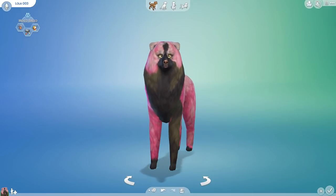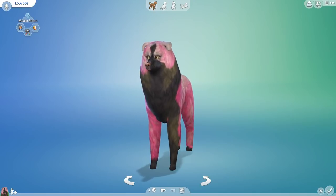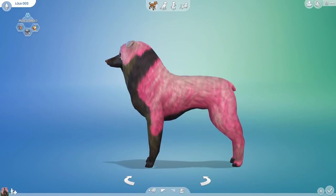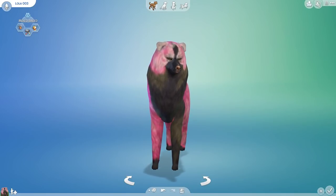Hello everyone and welcome back to The Sims 4 Cats and Dogs. We're back with another random genetic experiment challenge with our dogs to see if science has gone too far. I'm a little concerned — maybe it has — because we have ended up with our strawberry cake tigers. I didn't expect to end up with the lovely Lola; however, she is the child of experiment one and experiment two.